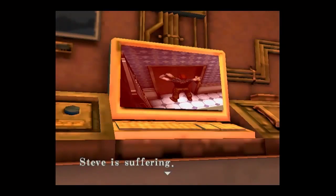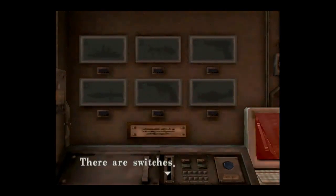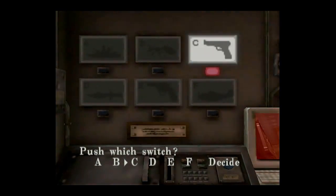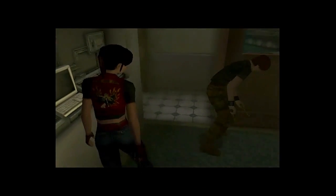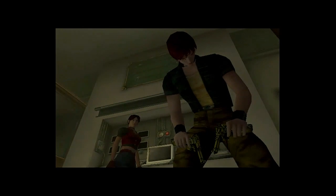Wait. Oh! Steve is suffering. There's a message on the control panel: 'When the two pairs complete, my anger will subside.' Operate it? Yes. There are switches. It looks like there's two guns. Good. He could have just put the guns back.